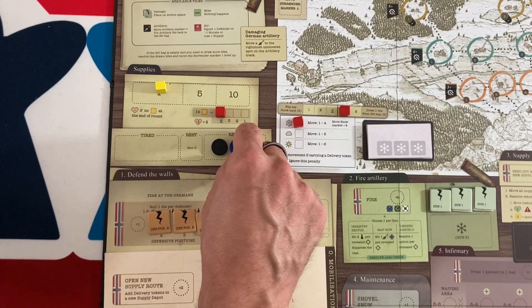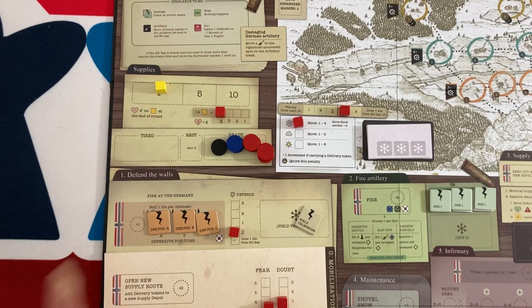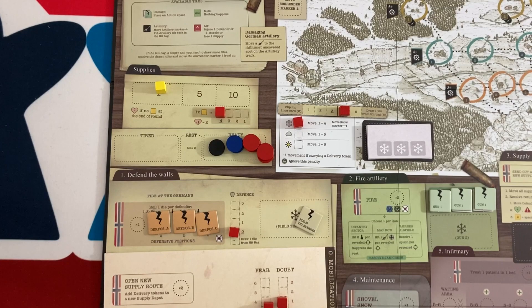That one recruit joins the ready area with people I already have: four soldiers — the best at fighting off the Germans — two volunteers who aren't great at many actions, and one officer who is better at morale and command-and-control actions on the board. That's it for the start of the turn.